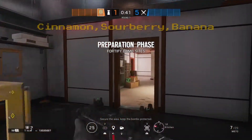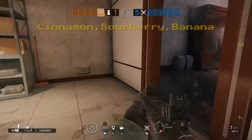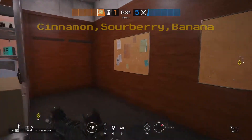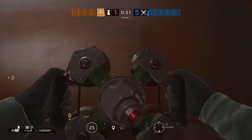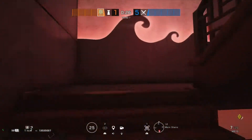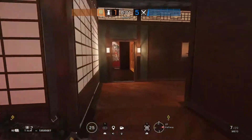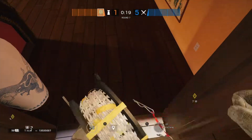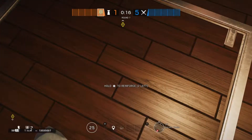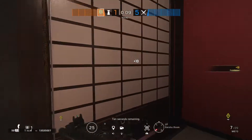Last up is Jaeger, and he's going to want to go ahead and start off by throwing his ADS down. One goes right in the pantry on the shelf. The second one goes right back here in the kitchen, behind the mirror. Then he's going to want to run upstairs where he'll be playing. Put that first barbed wire at the drum doorway, and then put the last one at the Geisha doorway. Then he's going to want to reinforce the hatch and then reinforce the Geisha wall.